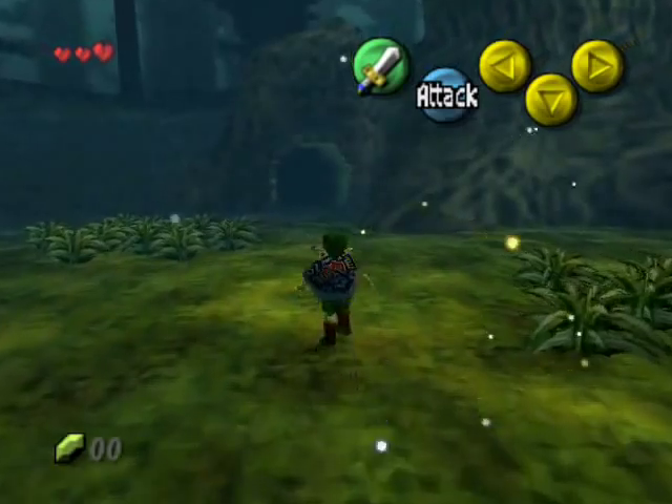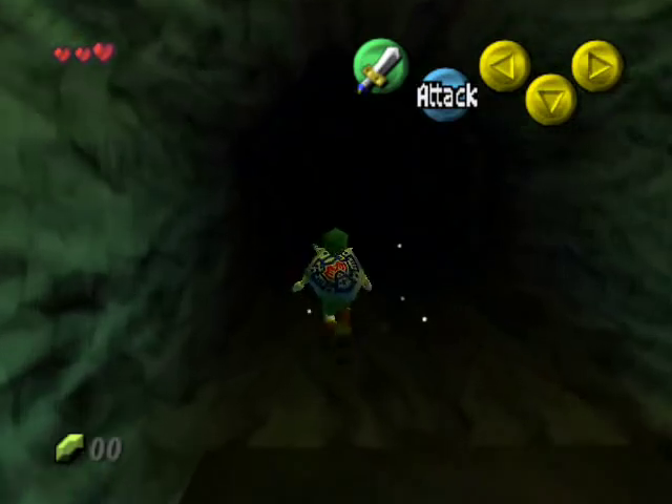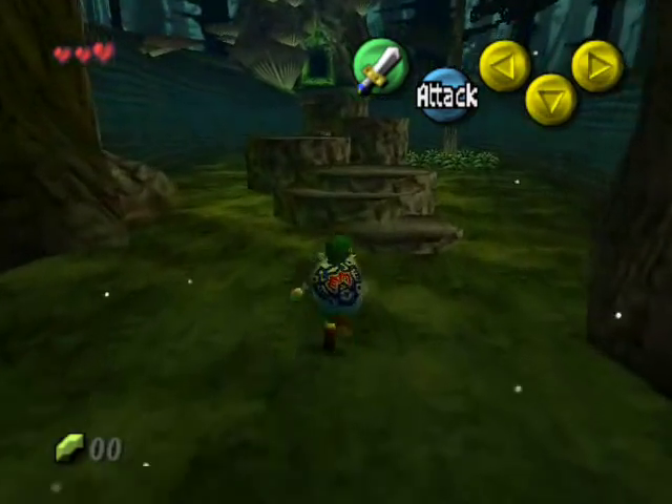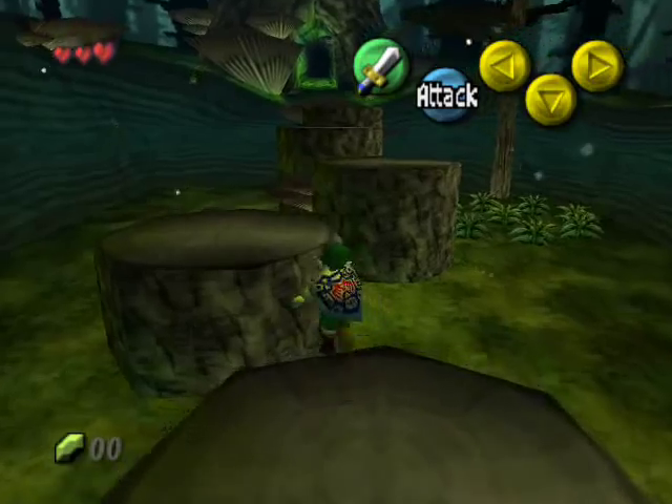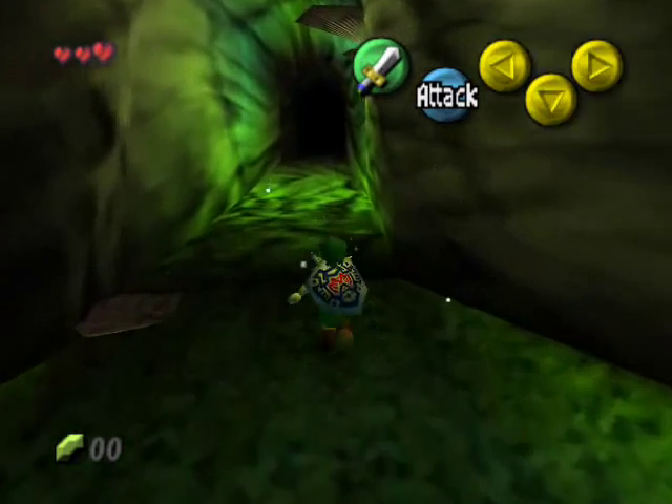Alright, so here we control Link for the first time in this game. He has the Kokiri sword with him, although it looks kind of different. A different shield. And a new move - as you can see, when he jumps he makes those acrobatic moves. And here we fall into the most weird moment, that's a bit unexplainable I'd say. We see a lot of colors and stuff, maybe like an alternate dimension, who knows.